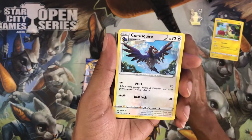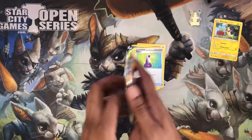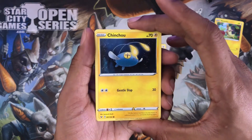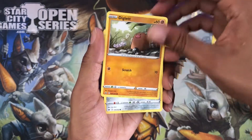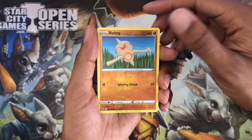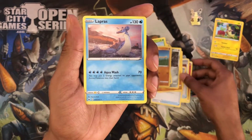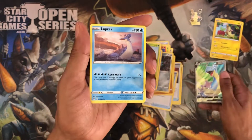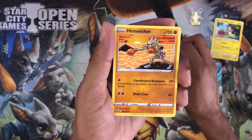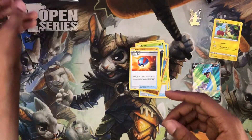We got energy, energy, this bird, Great Ball, and a Potion — and the code, can't forget the code. Last but not least, the other Sword and Shield pack. We got Diglett, Foongus, Goldeen, Roselia, and a reverse holo. We got a Lapras — wait, is this the same Lapras as the other one? No, they're not the same. And we got a Shadow Energy, Dark Energy, Hypno — man, this guy's uncommon now — Great Ball, and the code.